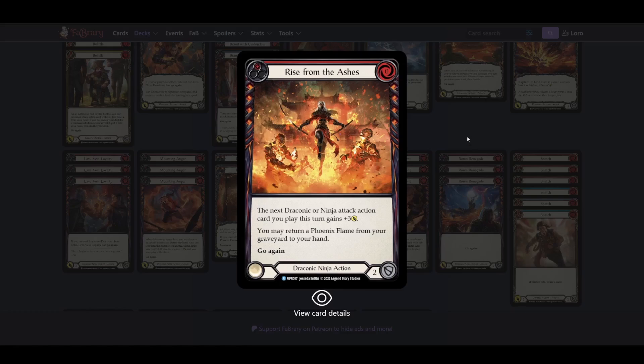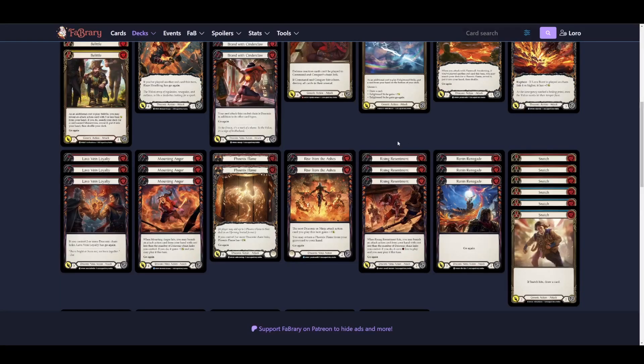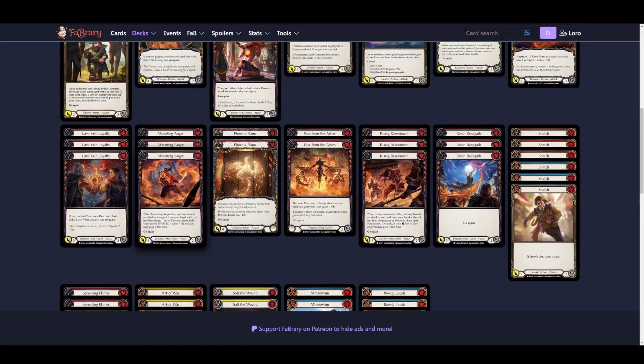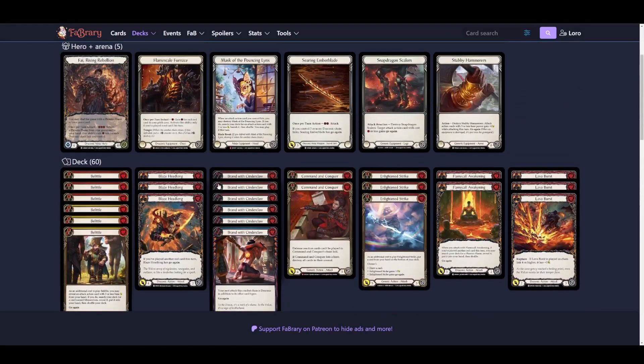I like to keep the minimum of non-attack actions — I have about seven total. This means I will almost always draw an attack from my draws, which is a great thing to have. You will pretty much always know there will be damage when you draw a card.